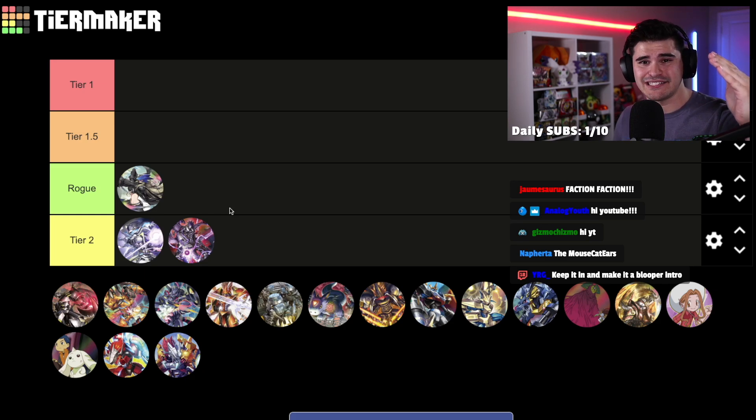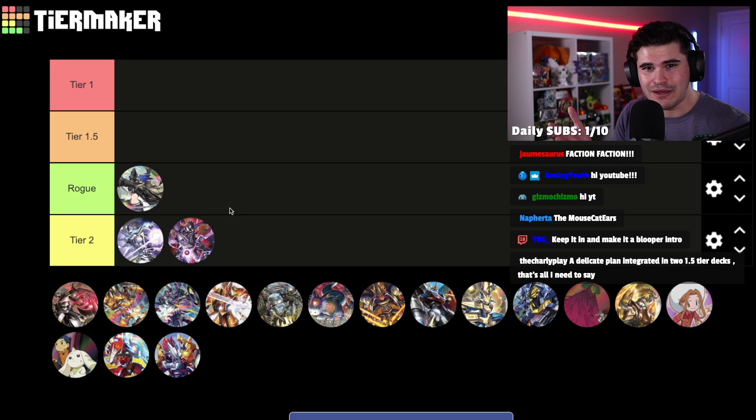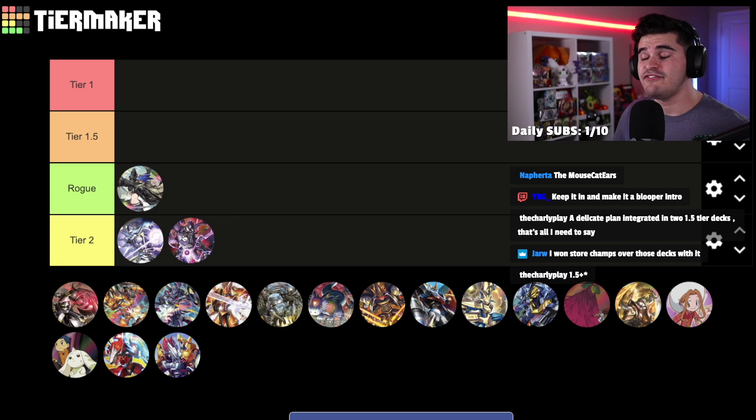Moving on to Mastemon — I'm going to be real honest: with how strong decks like Grandis Kuagamon, Metal Garurumon X Antibody, and D-Reaper are in this set, Mastemon just feels too slow. Yes it has access to Degrade and Flame Hell Scythe, but so does security control, and that's a bit more resilient. Mastemon just kind of fumbles to do anything meaningful, so I'm putting her in tier two. She's still super strong, but probably not going to do better than top 16 at any big tournament.